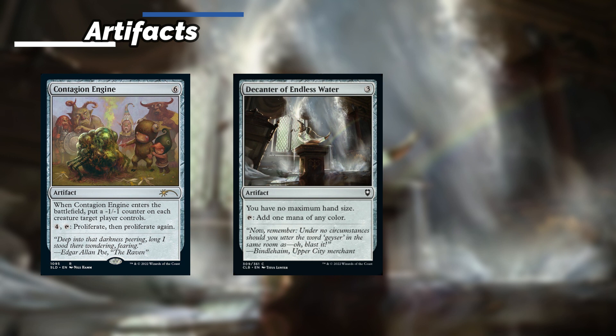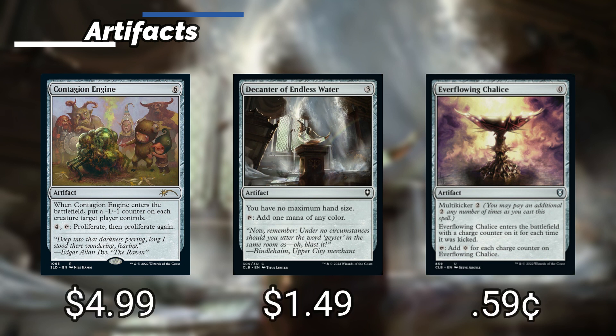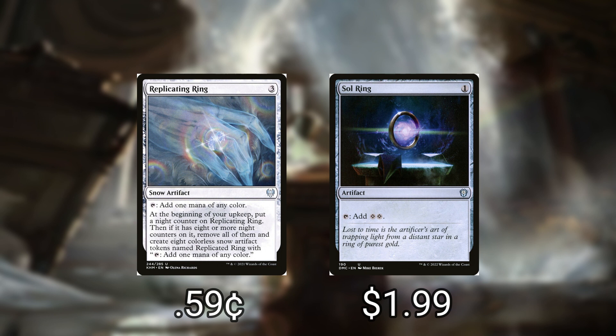Decanter of Endless Water means we have no maximum hand size and it can tap to give us one mana of any color. Everflowing Chalice taps to give us a colorless mana for each charge counter on it, so as we proliferate we get more charge counters and thus generate more mana. Replicating Ring gets one mana of any color and at the beginning of our upkeep it gets a night counter; whenever it reaches 8 or more night counters we remove all of them and create 8 snow artifact creature tokens called Replicating Ring. And Sol Ring will tap to give us two colorless mana.